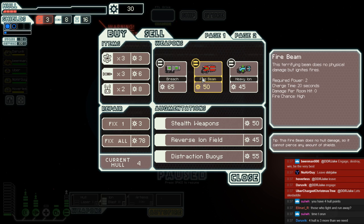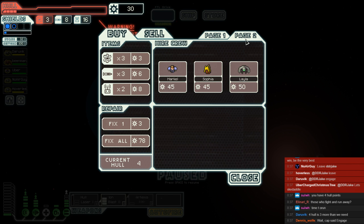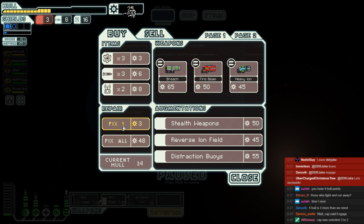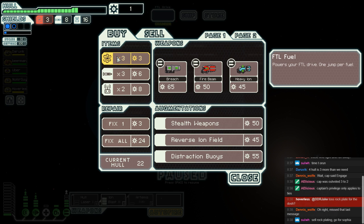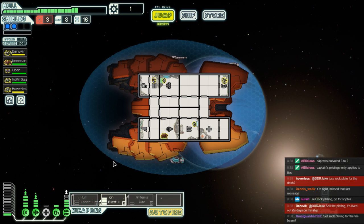We have to go for the fixing, even if my beloved fire beam is right here. Heavy Ion is nice too. Sophia is nice as well. We can get rid of the combat drone, that much we know. Do we still want the rock plating? That's a question for the captain. Toss the rock plate for the Dosh? That's up to the captain — it's his ship and it came with his rock plating, so are you willing to sell it or not? I gotta say, this is one of the worst ships we've ever had at this stage in the game.